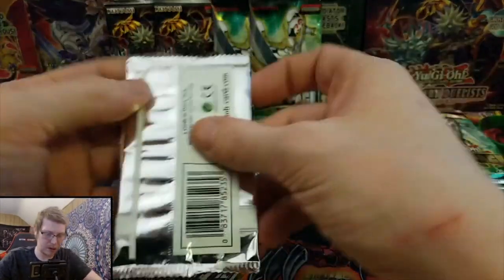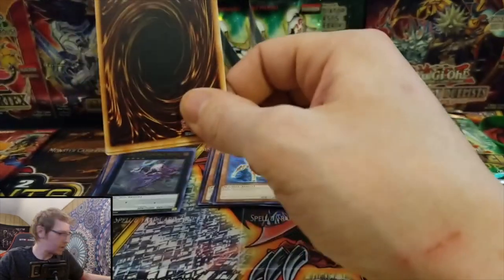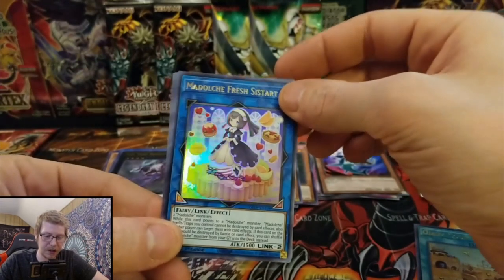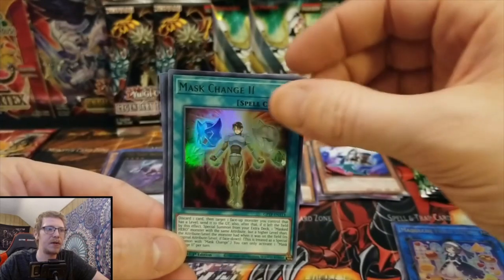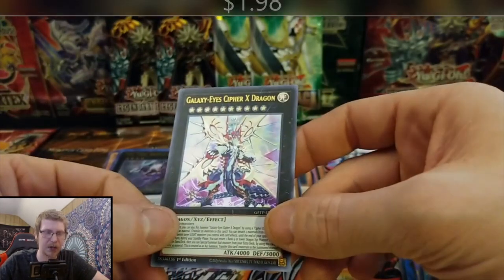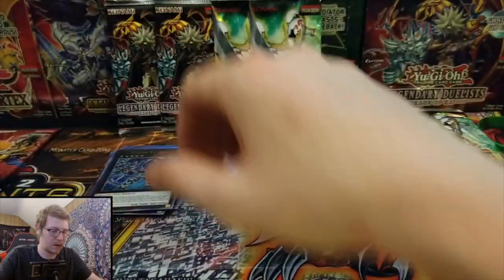Ghost from the Past. Make sure you guys leave a comment — what's your favorite pack I'm opening here? Damage Country, Nashtmaldilch Fresh Sistart, Mask Change 2, Dark Requiem XYZ Dragon, and oh — Galaxy i Cypher X Dragon! Good card.